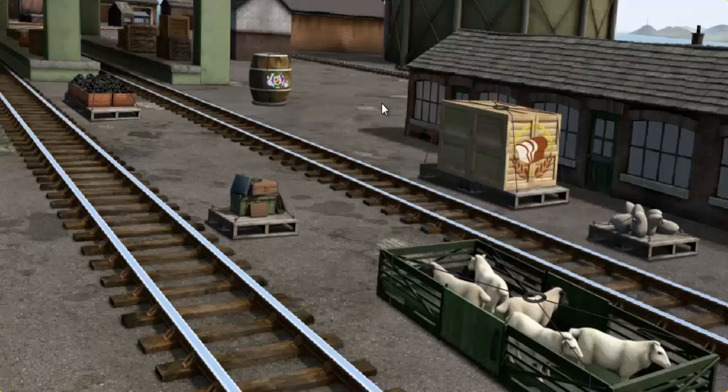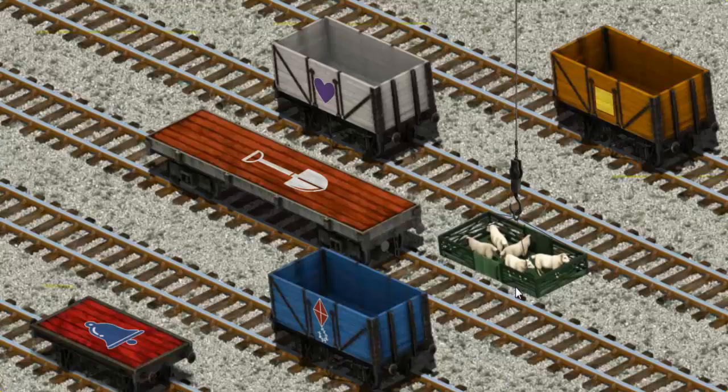Thomas must deliver the sheep to Farmer McCall's farm. Show Cranky where the sheep are. There you go. Let's lift and load. Now the cargo must be loaded.